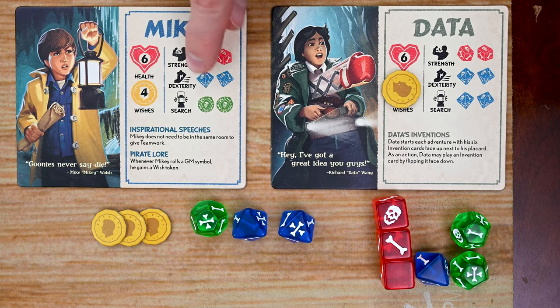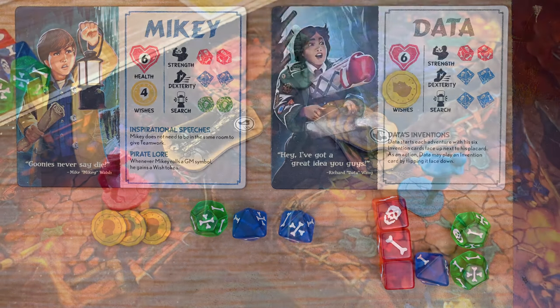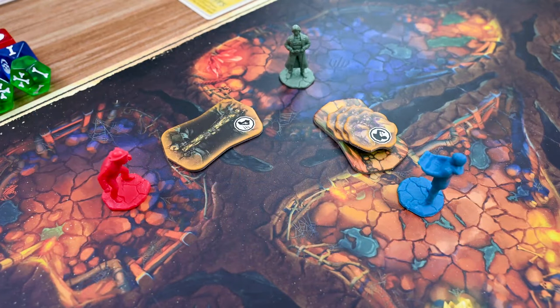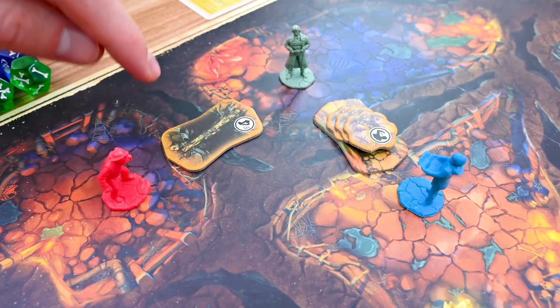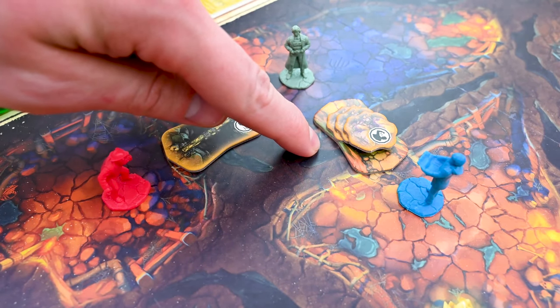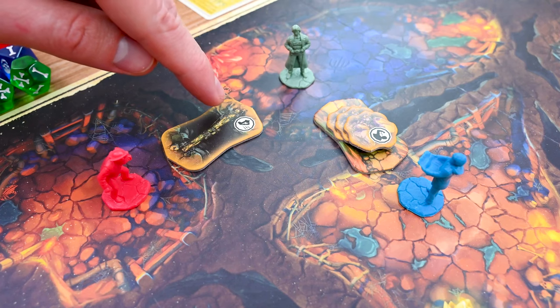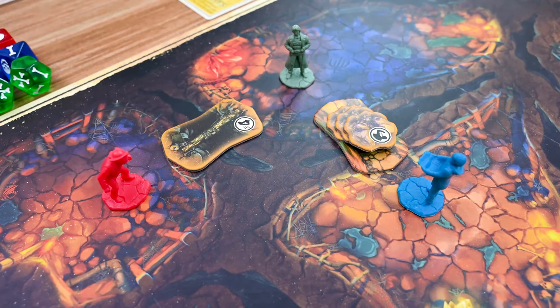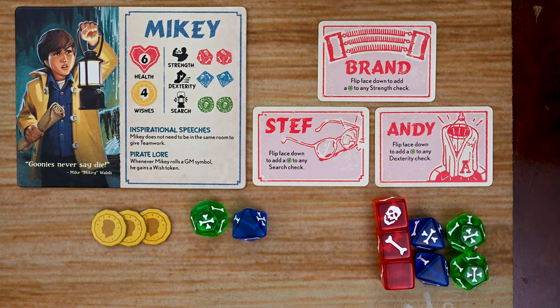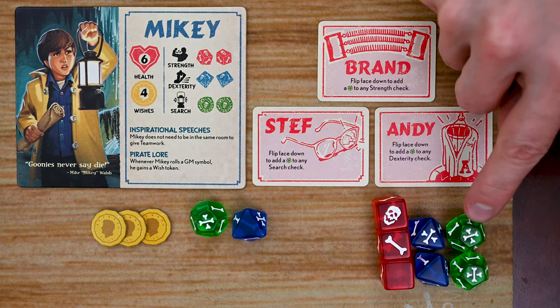Goonie players can also help each other through teamwork. If a Goonie is in the same space as another Goonie, they can ask for help. That Goonie spends one wish token and gives a die of the matching stat being tested. A die shared through teamwork cannot be upgraded. Only one player can help at a time, and a player can never roll more than three dice total. The helping Goonie must always roll their own dice as well. An exception: when removing rubble from a passage or moving through a dangerous passage, teamwork can come from a Goonie in either connected room.